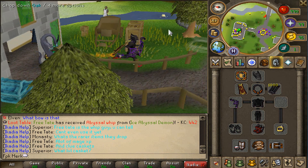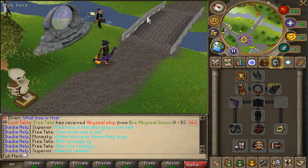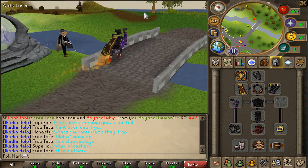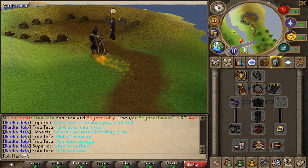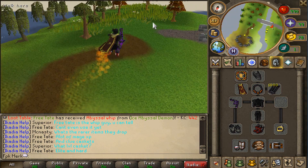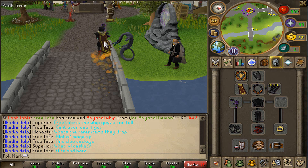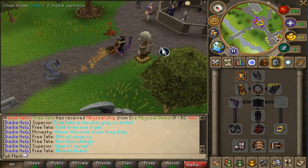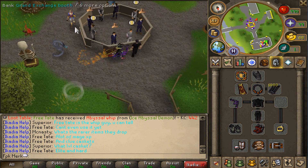East of home there are also some shops, a portal, a collector, and a house portal. East of home you can also mine some ore and train mining, and there are some trees where you guys can skill as well. In the center of home they have the grand exchange and banks.